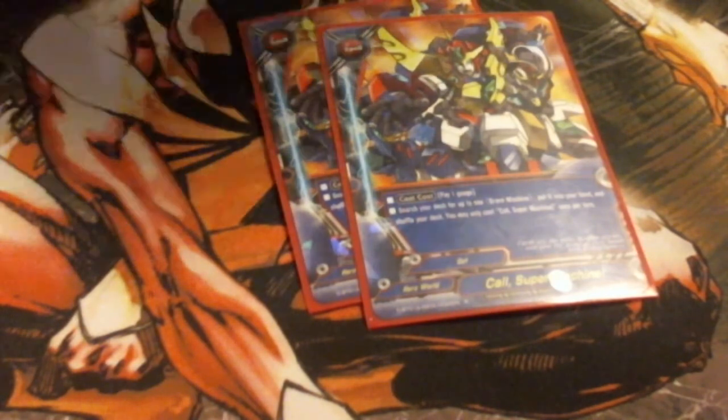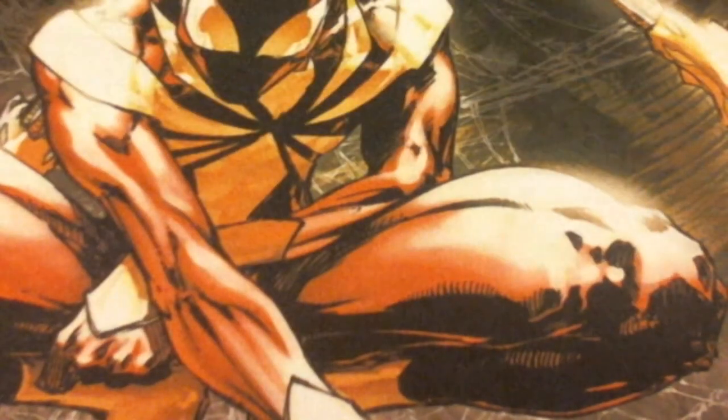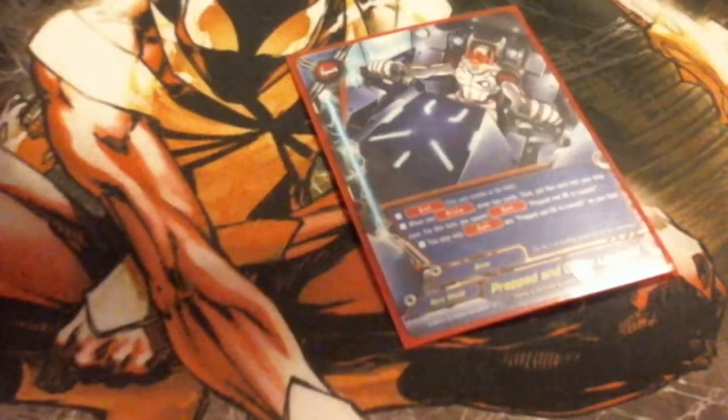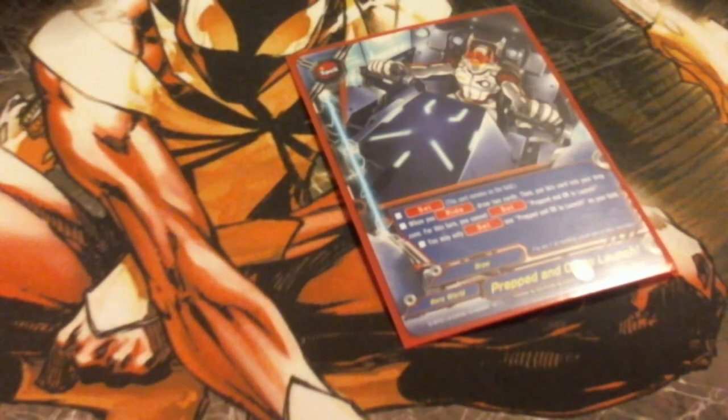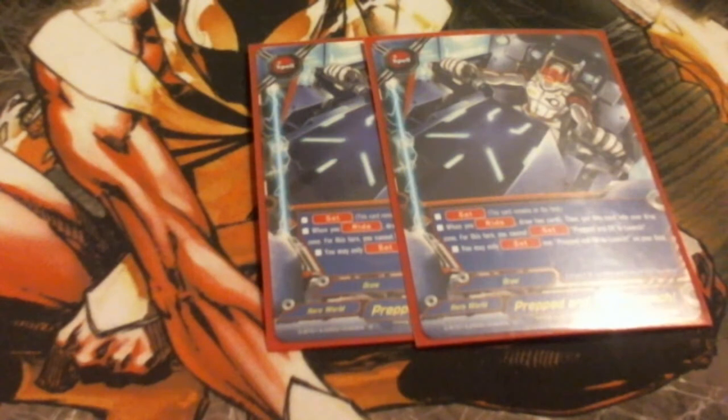Next we got 3 Call of the Super Machines — again, tutor. Search your deck for up to 1 Brave Machine, put it into your hand. Tutor's a good thing, so we run 3 of it. Next we got Prepared to Launch — it's the set spell that lets you draw 2 cards whenever you ride, then put this into the drop zone. Alternatively, you can also run Brave Fort for gauge, but I prefer draw over gauge — although you can run Brave Fort in your sideboard.